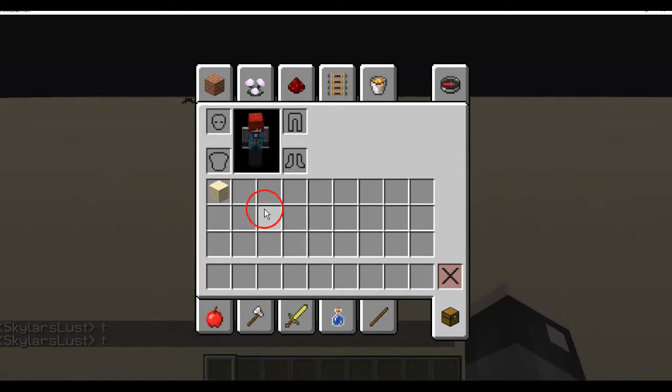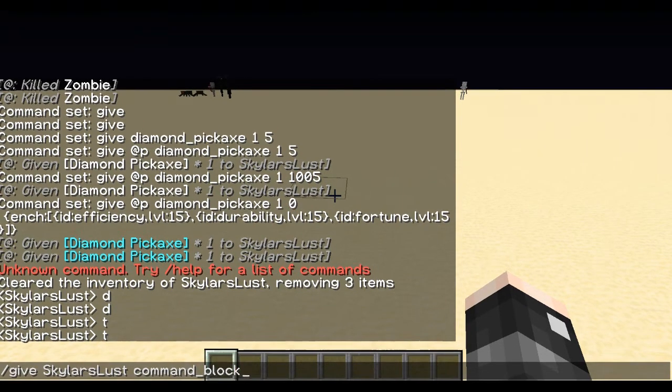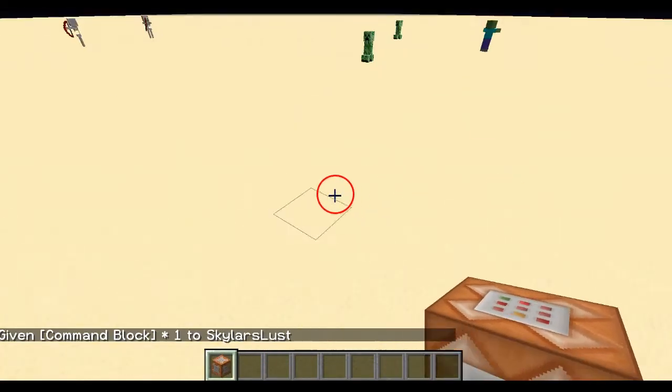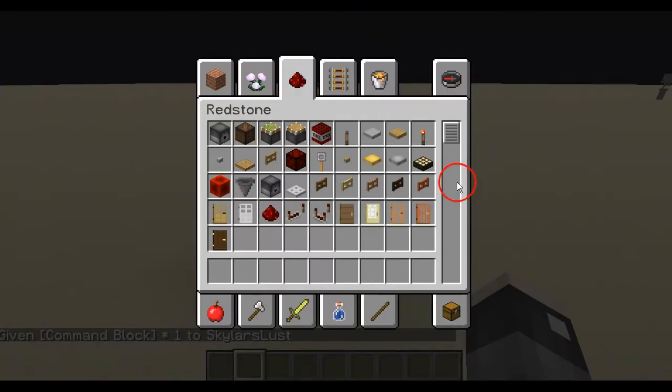First you're going to want to get a command block. To do this you're going to do /give, your name, no capitals. There we go — command block — and then you could do one, two, doesn't matter, default one.